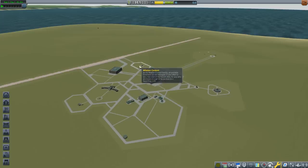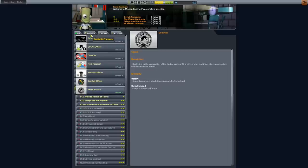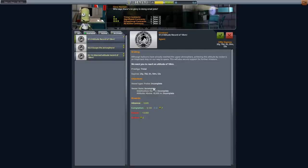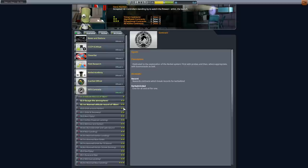Let's pick a contract. I've installed a number of contract packs - I've never been very happy with the stock contracts. I love playing career mode and need that direction and objectives. The main ones right off the bat are the SETI contracts. We can see them under Available: 'Launch our first vessel' - we'll grab that - and 'Getting an altitude record of 18 kilometers.' The SETI contract pack is built around starting small and working your way up, not making your very first mission a crewed flight.